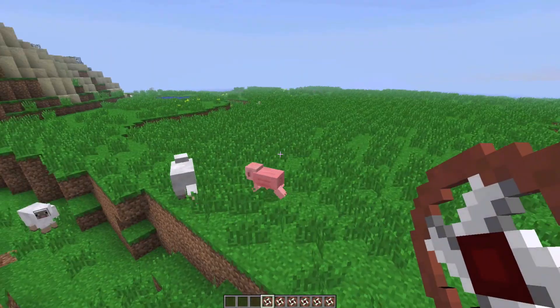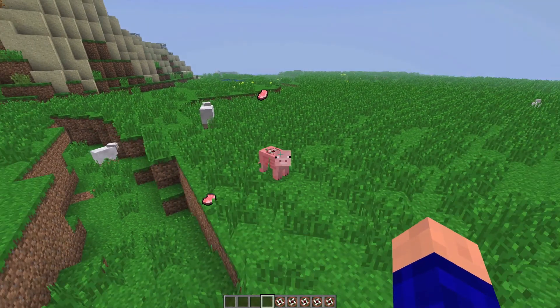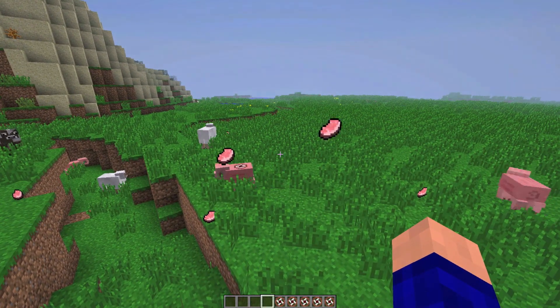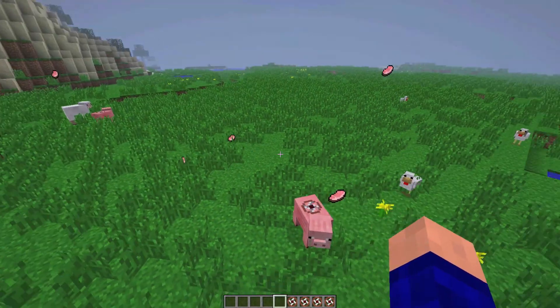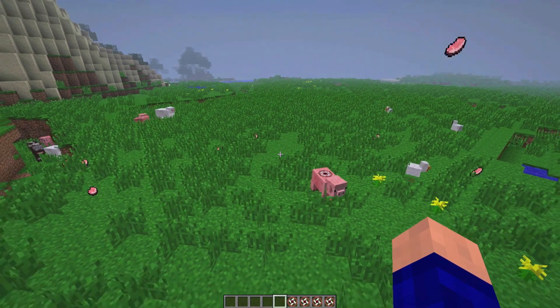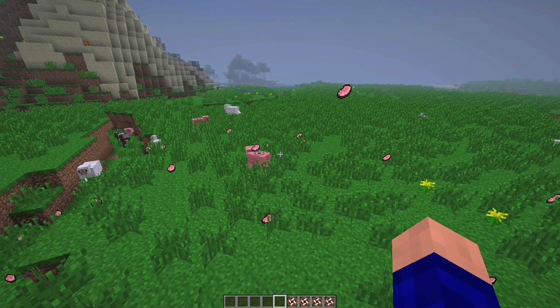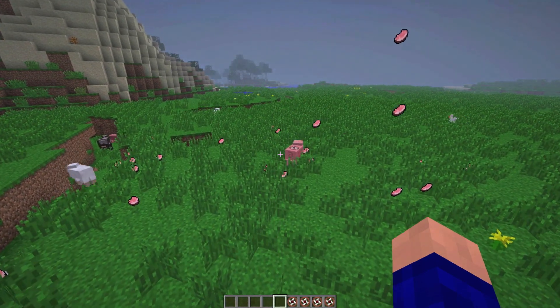So right now I changed the properties file, and it will now produce one pork chop per half second. I also changed the power to 7. If you like this power setting, I would set it to 7 or something like that.